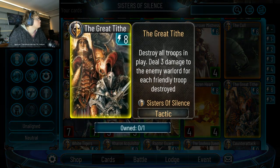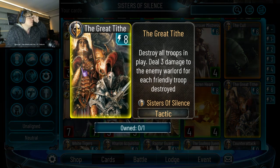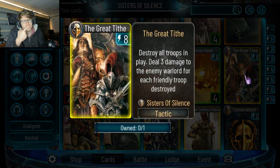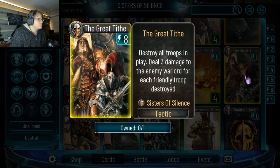Play this card — say hi to the Emperor. Destroy all troops, deal 3 damage to the warlord for each friendly troop destroyed. Play this card. I'm just going to swing face with everything, some things survive, let's blow up the board, deal some extra damage. Play it.